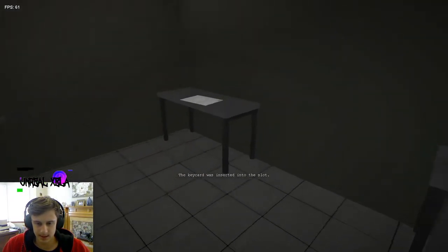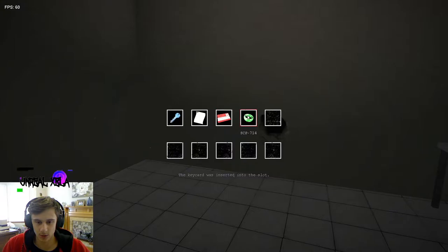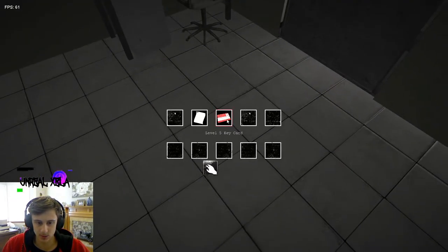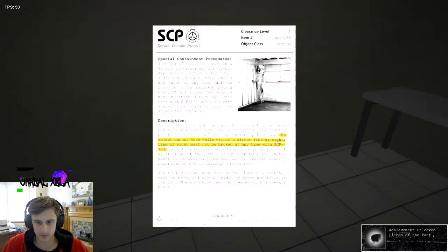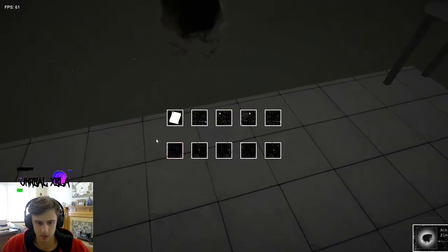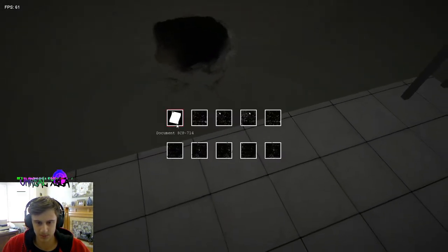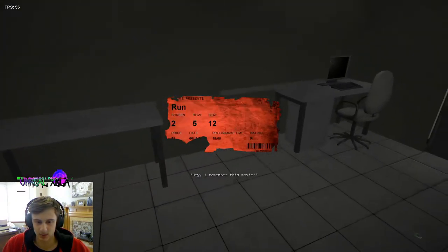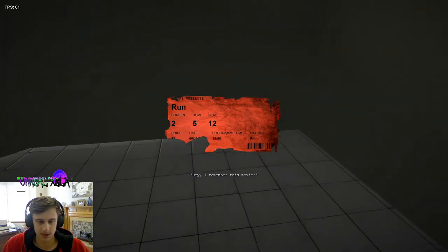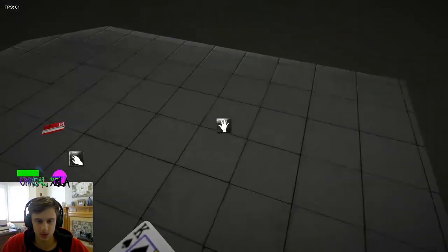SCP-1162 is a hole in the wall that can give you any lost item in return for an item. Drop all your items except things you don't care about, then click it and it will give you items back. It gives you random stuff — mostly paper or things the character D-9341 previously dropped.